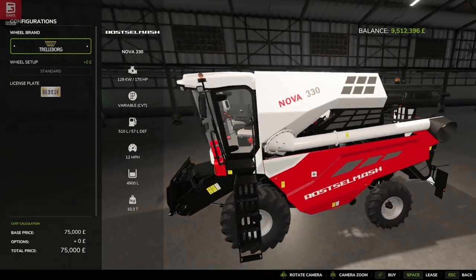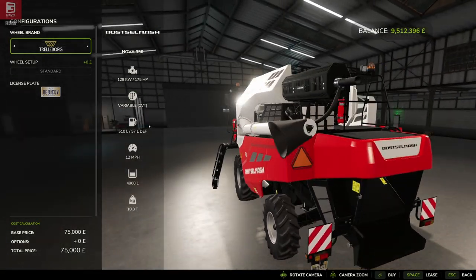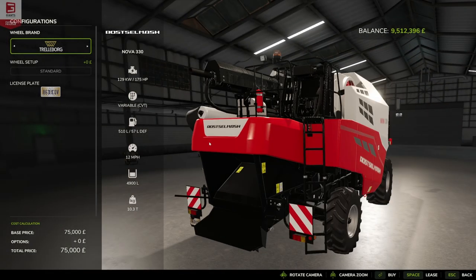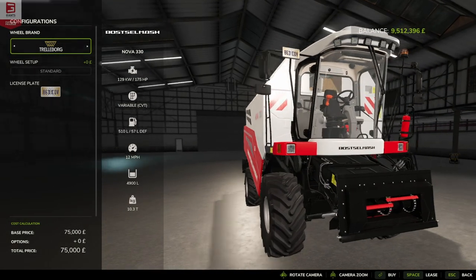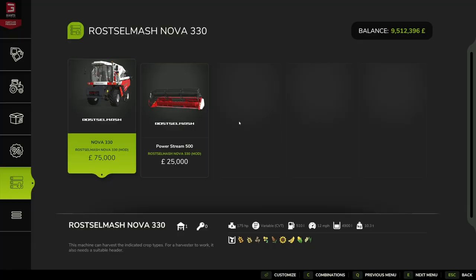The model looks nice in the store. Like I say, we've had this in previous iterations of the game — it's a great one for small farms, especially small European farms; that's its bread and butter. Next up is the Power Stream 500, which is the header for the Nova 330, coming in at 25,000. So combined, you're looking at 100 grand for the harvester.